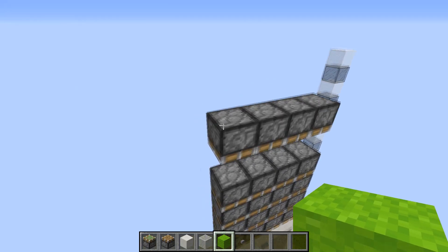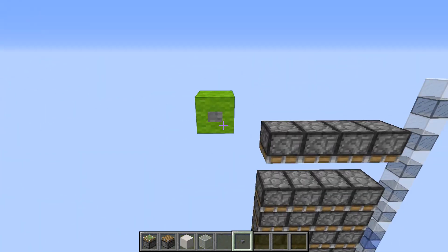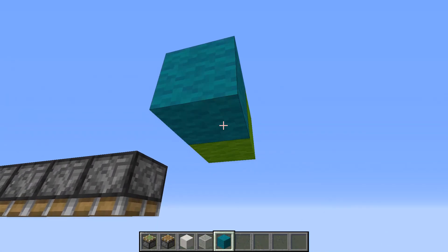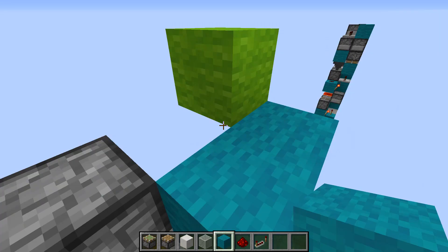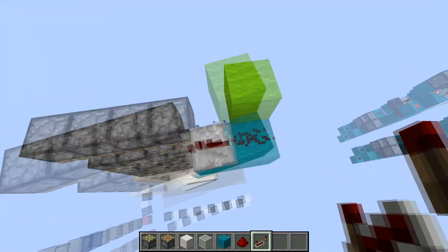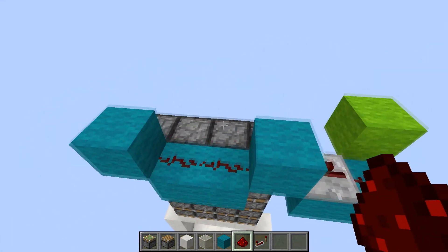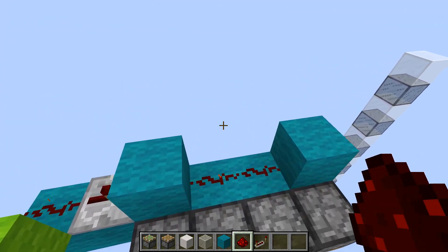Now we can start with our input, which is going to be from this piston two blocks over and one block up. You'll have a stone button as your input. From there we're going to have a redstone dust and repeater which will power our top pistons — dust here, repeater here — going into this U shape with two dusts here. This will power the top row of pistons.